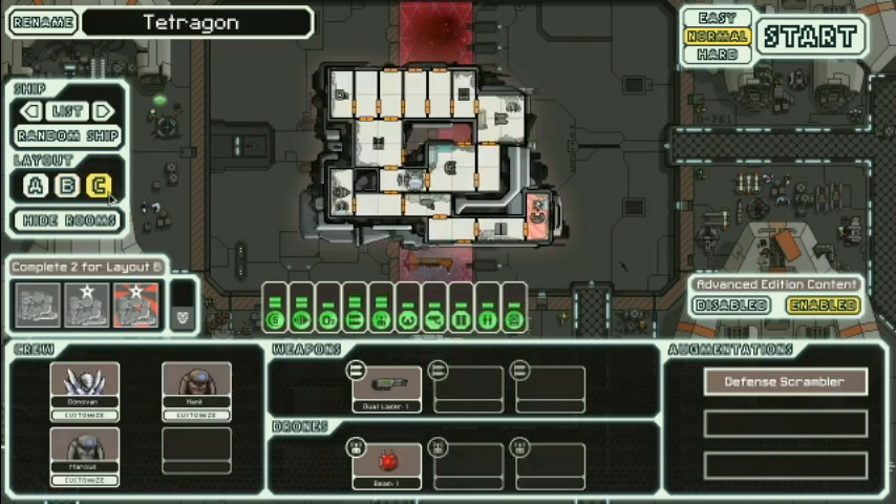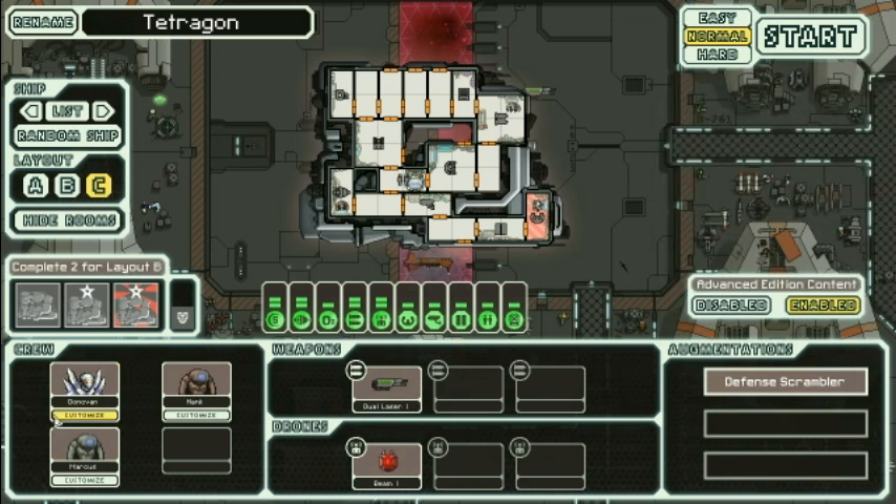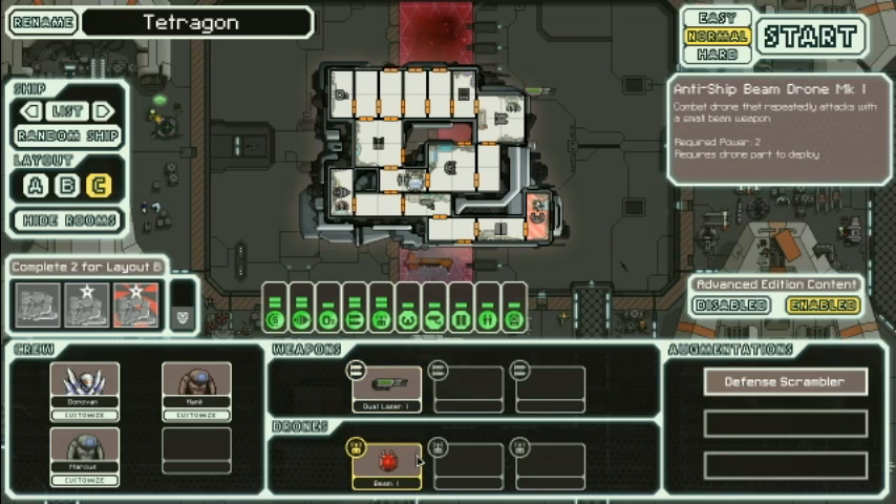But today we're gonna be playing with Tetragon, which has three crew members this time, and an actual sensor subsystem — so that's important. We've got Eleni, two NGs, dual laser one, and we have the beam drone mark one.